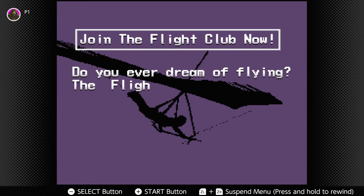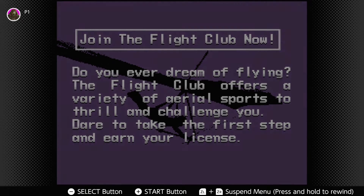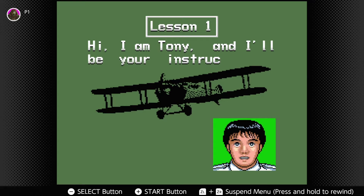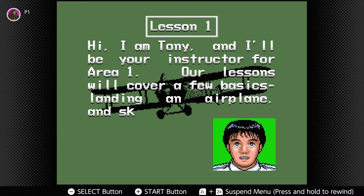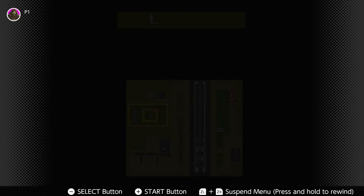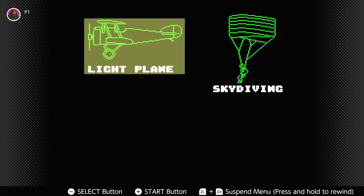Let's go ahead and hit start. 'Do you ever dream of flying? Flight Club offers a variety of aerial sports to thrill and challenge you. Dare to take the first step and earn your license.' And hi, I'm Tony and I'll be your instructor for area one. Our lessons will cover landing an airplane and skydiving for accuracy. Complete two objectives, score 120 points or more to pass — let's see how this goes.